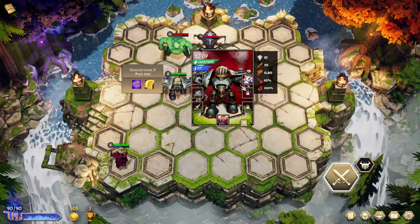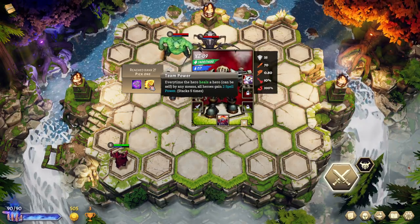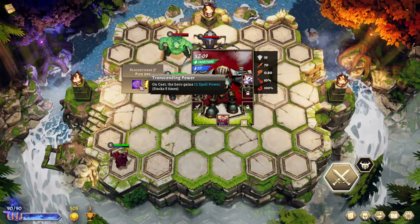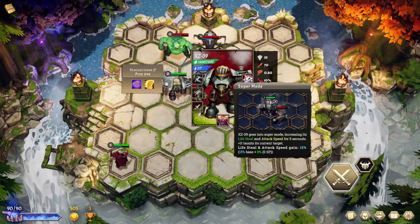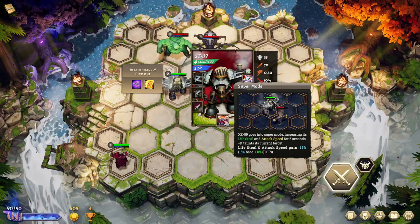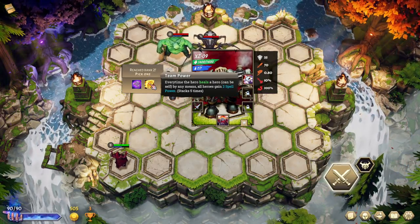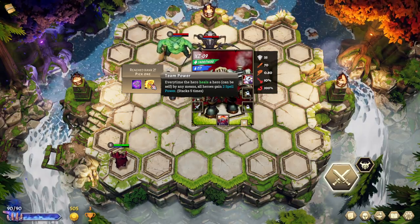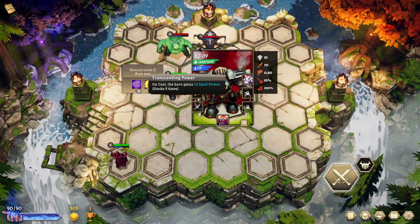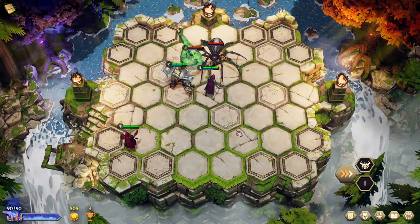Every time the hero heals a hero, including self, gains 2 spell power — not bad. On cast, the hero gains 12 spell power, which gives more life steal and more attack speed. I'll go for this, though I don't feel great about it. So Kara should be gaining some crits.